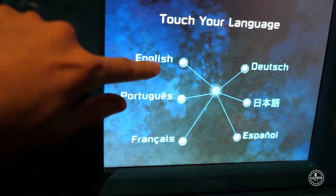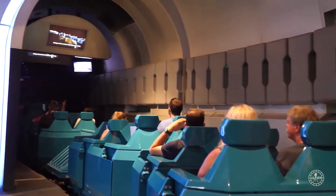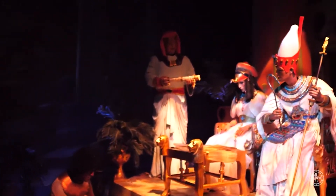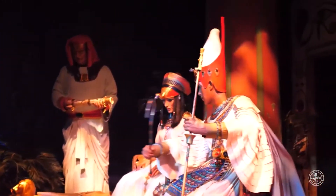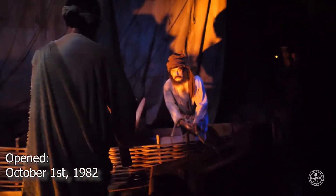You will learn about things ranging over the span of time, starting all the way back to the first people before communication, and it will take you all the way up to current communication. This ride teaches you how communication has changed over time, from being able to talk to one another all the way up to the first computers being created. Spaceship Earth gets updated frequently to keep up with the times, and Disney recently announced it will change in the near future — so make sure you see it before it changes. It has been around since the opening of Epcot back on October 1st, 1982.